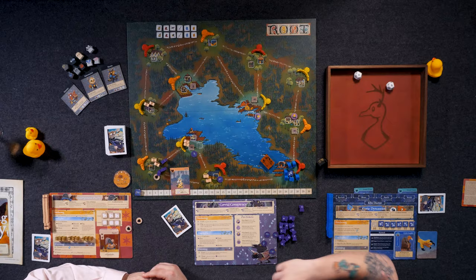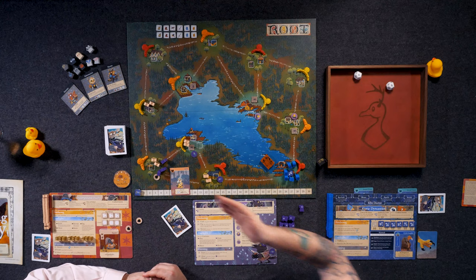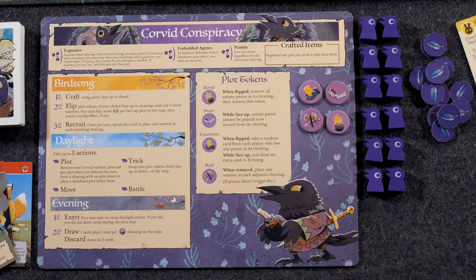An important note we got wrong in our first gameplay: you have to place the plot token in the location where you're removing your Corvid warriors. So if I had three warriors in the mouse clearing, I could remove all three to place down a third plot token this round.